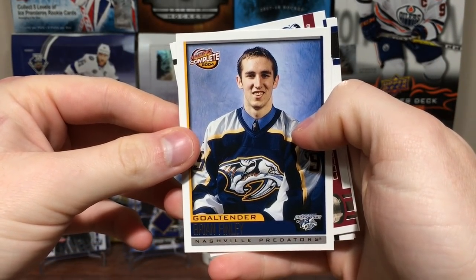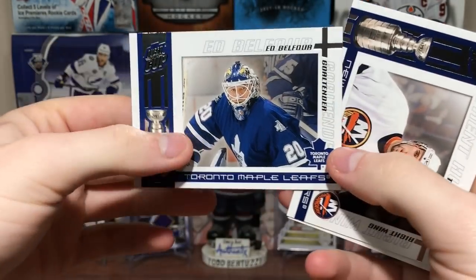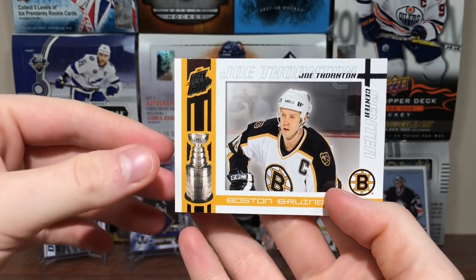Got Brian Finley, Complete. Alex Tanguay. Eddie Belfour. Trent Hunter. And Jumbo Joe — Joe Thornton.